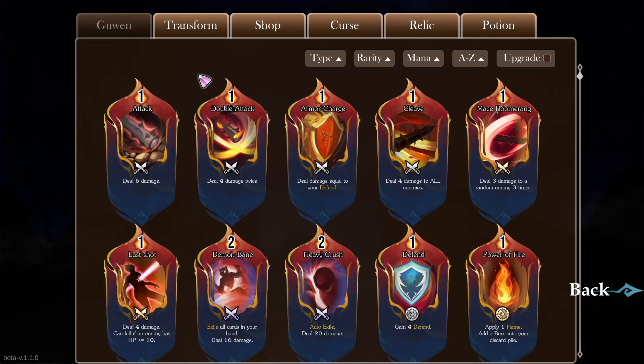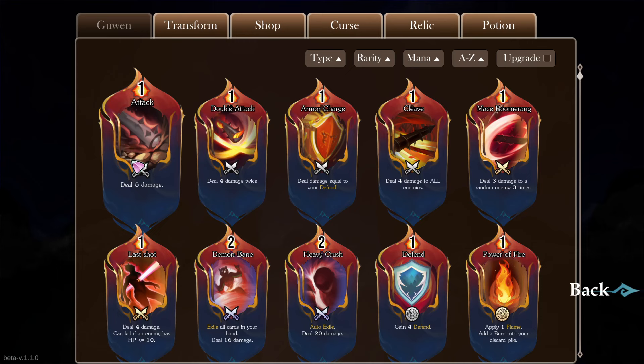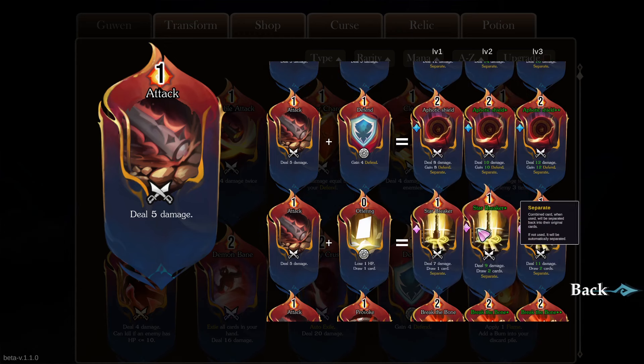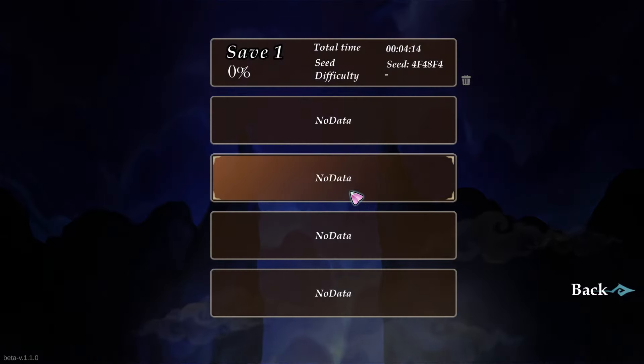We are promised there are some new mechanics — there's this mechanic of being able to combine cards. If we right-click a card, we get all this information. These are recipes: if I combine cards, these are the rewards that I get. Let's jump into the gameplay and explore that.